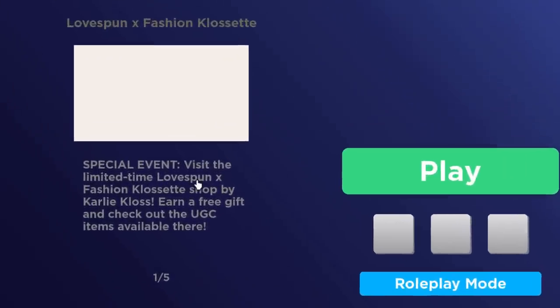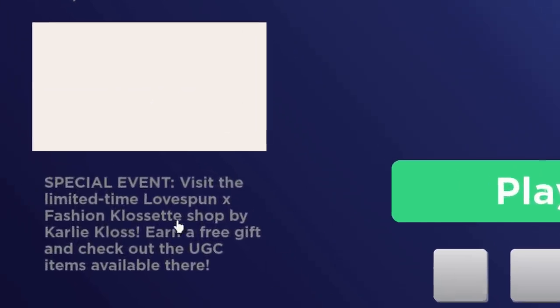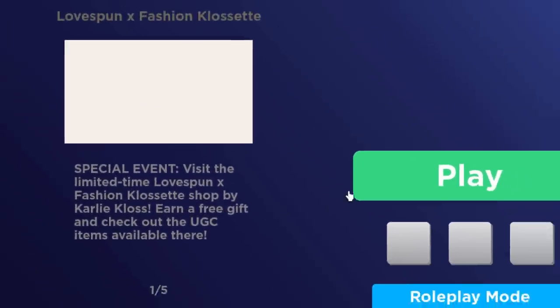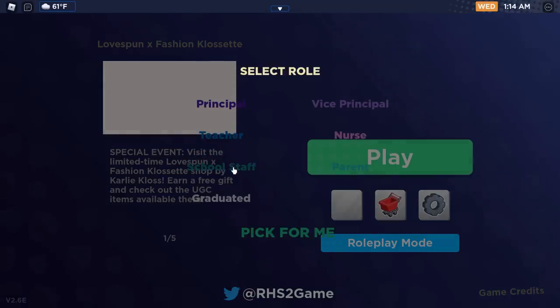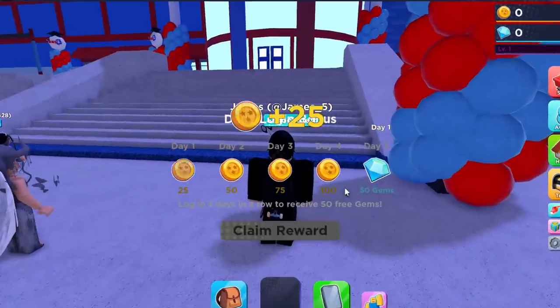Visit the limited time Lovespun X Fashion Cosette Shop by Karlie Kloss. Earn a free UGC gift. Let's go and play — just choose adult or something. School stuff, I don't know. I don't really think it matters what you choose.